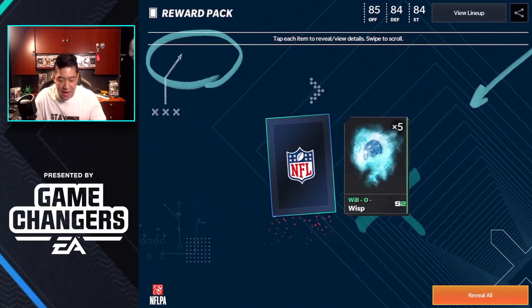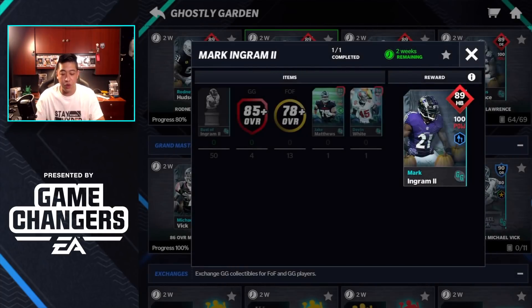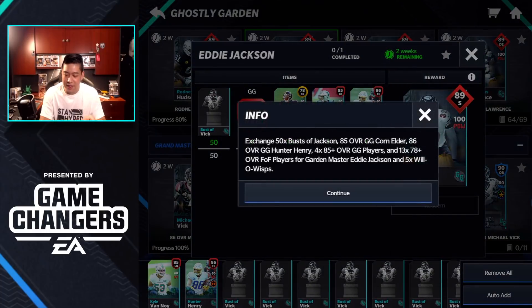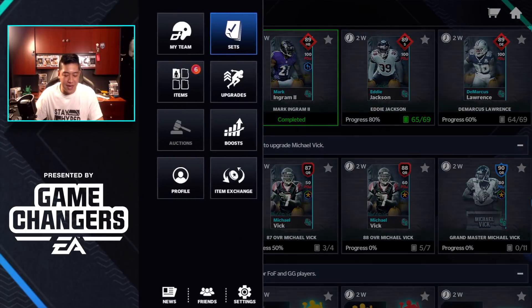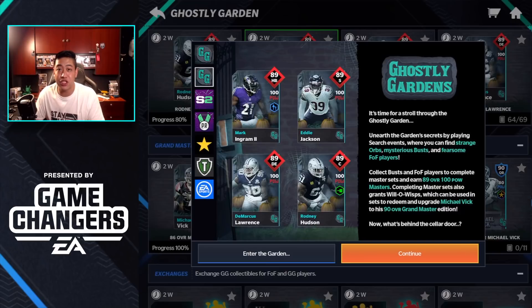Completing players will also give you Will-o-Wisps! So finish off two masters and you technically get five Will-o-Wisps, then that combined with the 10 from playing the game gets you to 10 — and boom, you get Michael Vick 90 overall. That was the pack opening — let me know what you guys pulled out of your packs. Thank you for watching, you know where to tune in for everything Madden Mobile. Always stay hype, catch you guys soon, peace!